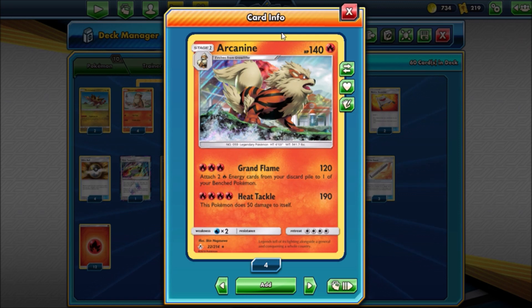Its first attack takes three fire energy, which is essentially just a Welder and a single attachment for turn. It does 120 damage and you can attach two fire energy cards from your discard pile to one of your bench Pokemon. Then it has Heat Tackle for 190 damage and you do 50 damage to yourself, but still you're doing 190. You have stuff like Shrine of Punishment to increase the damage output and Turtonator sitting in the back which can do a considerable amount of damage.